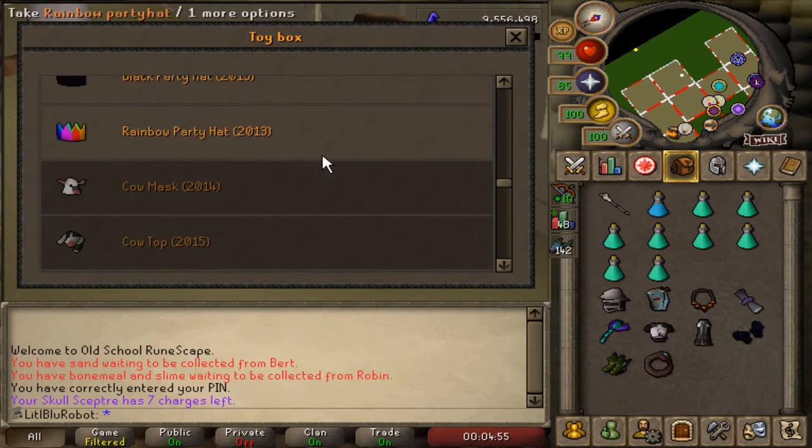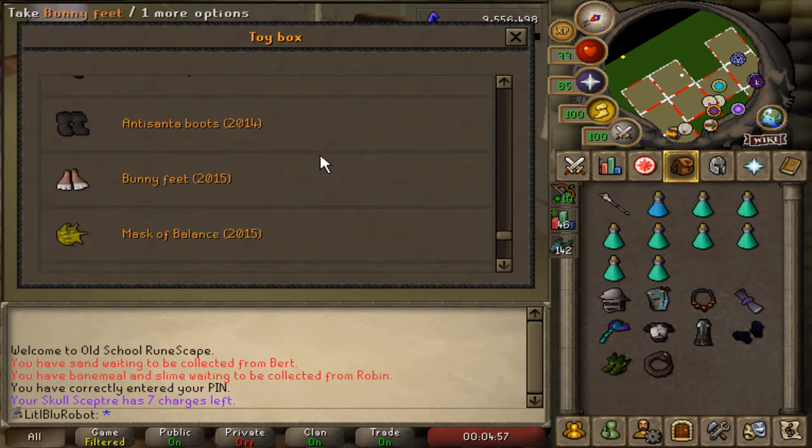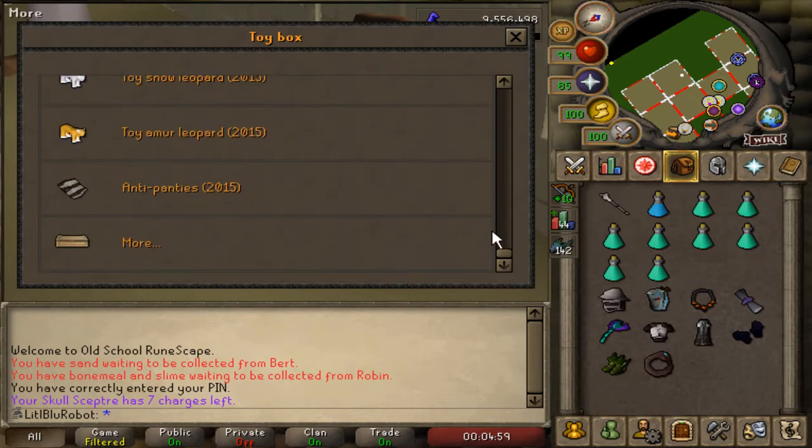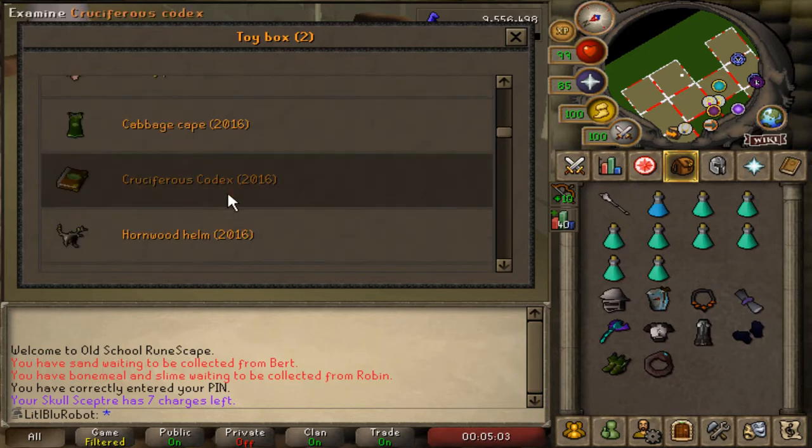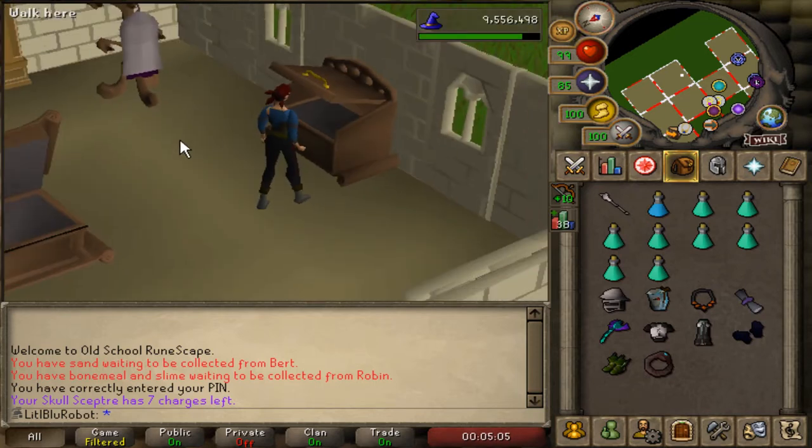Then I realised the toy box automatically fills from Django. I also just don't have any of the birthday things so I don't think I've done a birthday event, and I don't have this item either but I think I have to buy it from Django, so I might go do that now.